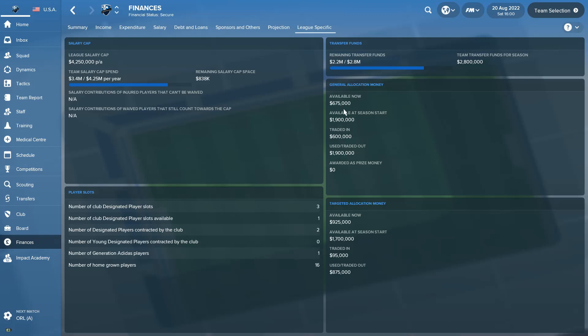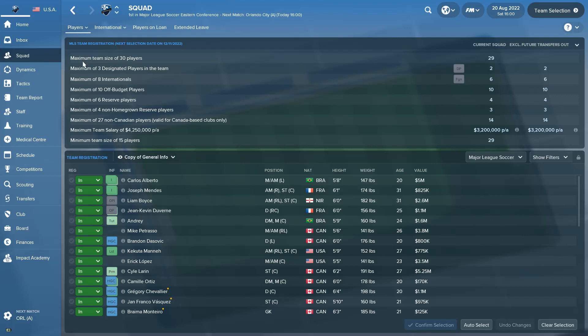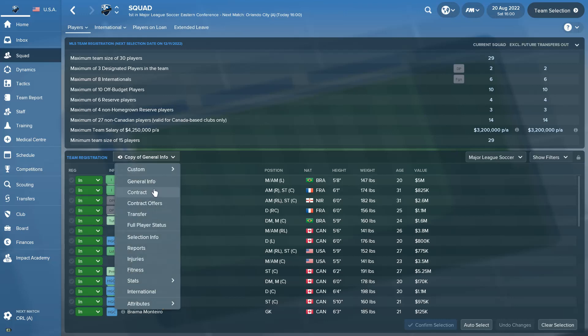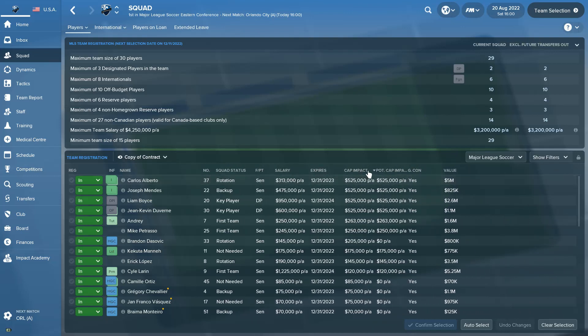Now that you know you have General Allocation Money available, how do you use it? Go to the squad screen, then to Registration. Here you can see your salary cap, your numbers, all that. You might wonder how much each player is counting against the cap — well, there's a contract screen with a column called 'Cap Impact.'